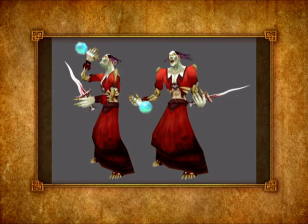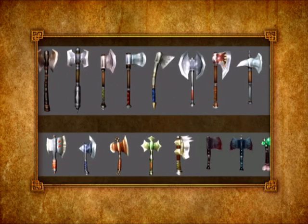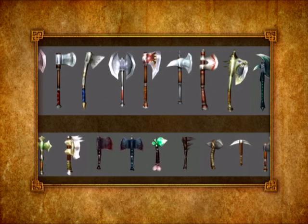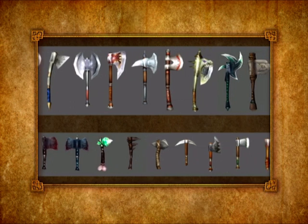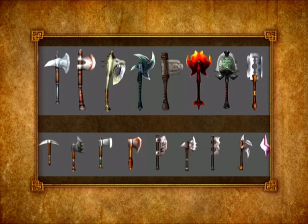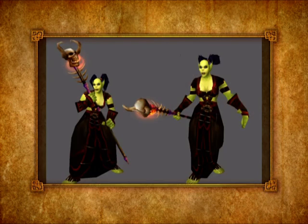Towards the end of production we pretty much abandoned making low-level average-looking equipment and started to front-load your play experience with just exciting weapons as much as we could, challenging ourselves to come up with even more interesting, exciting, shimmery, glowy, enticing loot — weapons and items for the higher levels in the game.